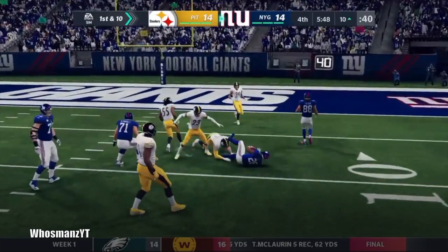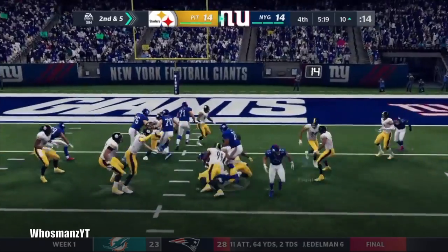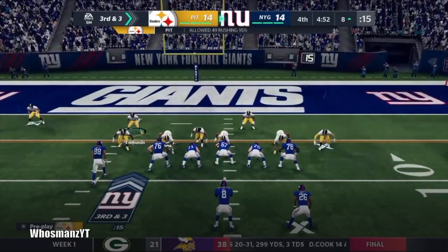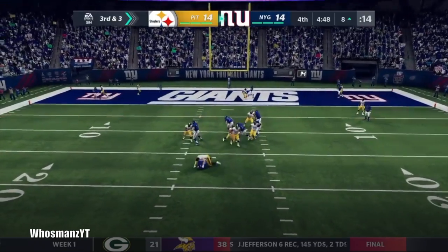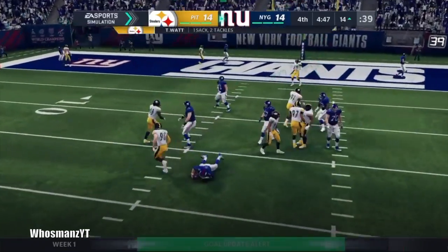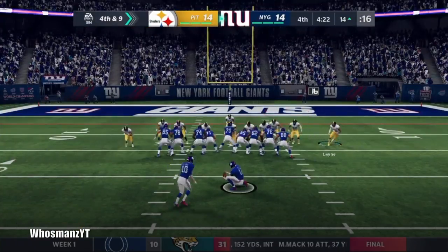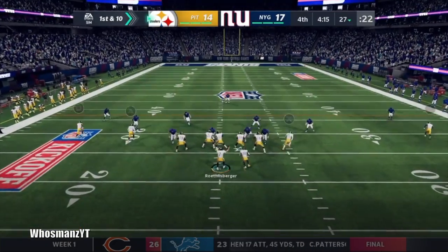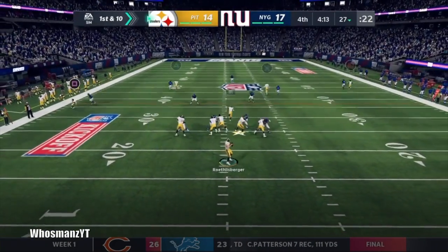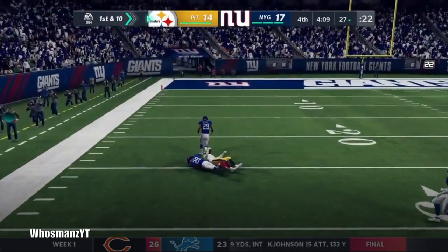They're in the red zone. Saquon is getting the ball — we need to keep them out of the end zone. We do a good job on third and short, then JJ Watt comes in and gets the sack. It's fourth and nine so they kick the field goal, going up 17 to 14. We need to come back and score a touchdown.